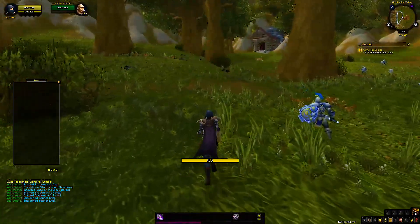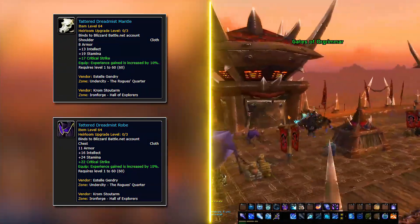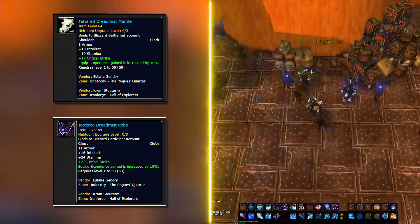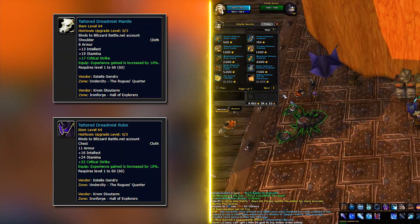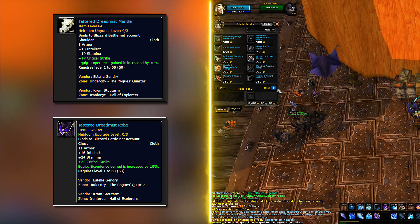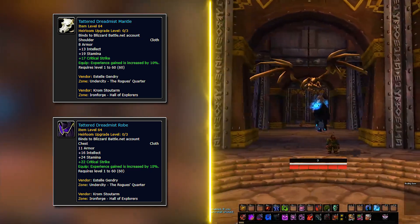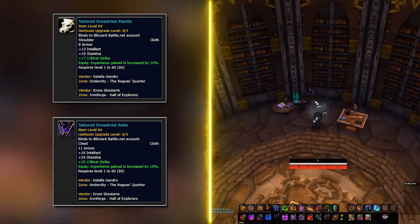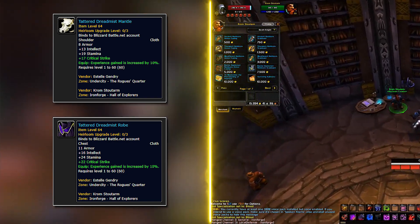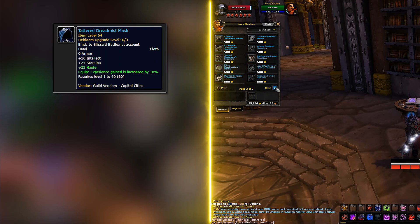The shoulder piece and chest piece can simply be bought for 500 gold from the faction heirloom vendor. The Horde one is on top of the Orgrimmar gate, and the Alliance one is in Ironforge in the Hall of Explorers. You will see a lot more heirlooms there and can take your pick, but I'll be talking about the ones providing XP only. Next, the headpiece is also 500 gold from the guild vendor in Orgrimmar and Stormwind — you have to be friendly with your guild to access it.